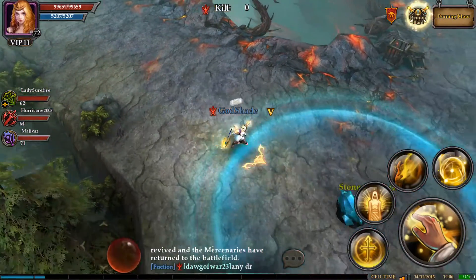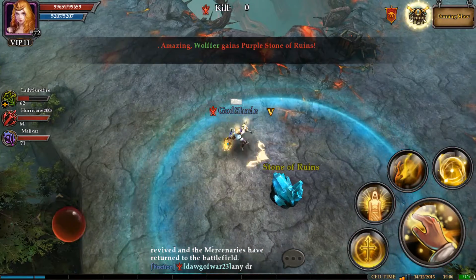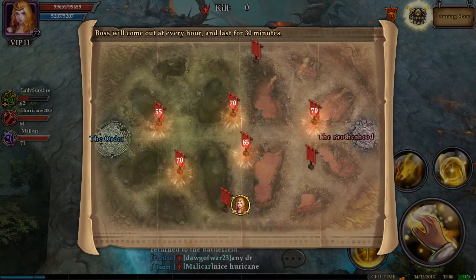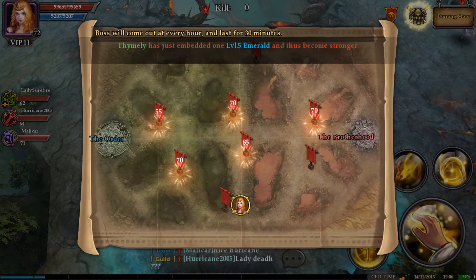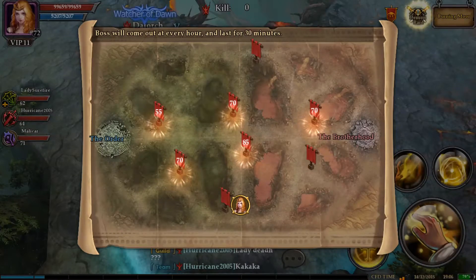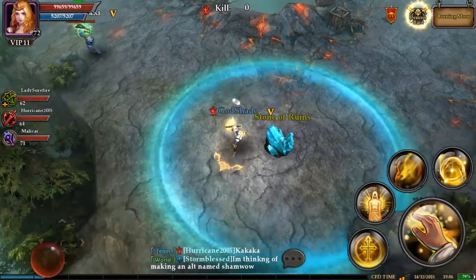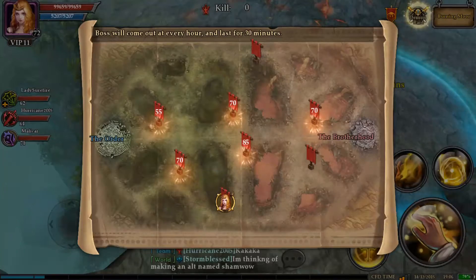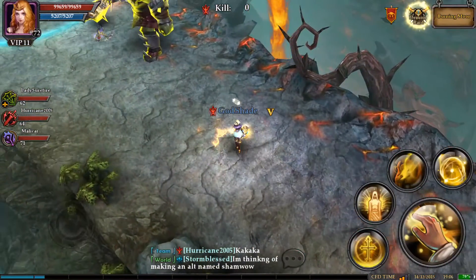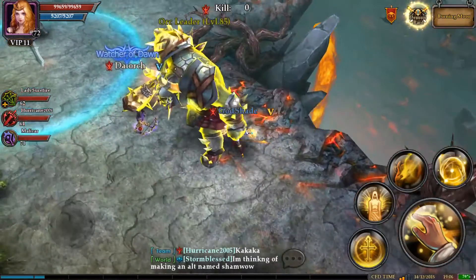If you're in Death Desert or Burning Moor, you can hit this glowing Demon Raid icon at the top, and that'll give you a rundown of the locations of where all the demons are at. That's probably the most useful tip. It looks like they're finally showing what demons have already been taken, which is quite interesting. I believe it doesn't show a level on it now if the demon has already been killed — so that's actually really useful.